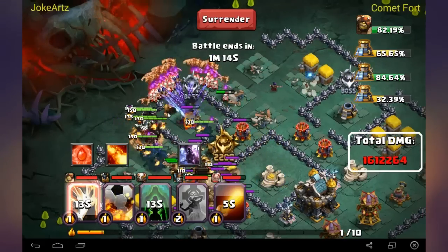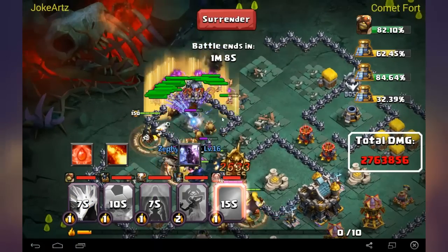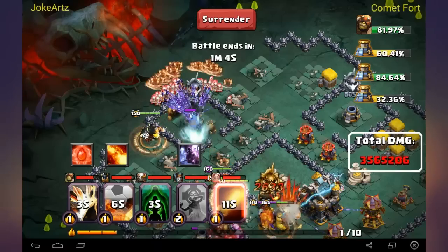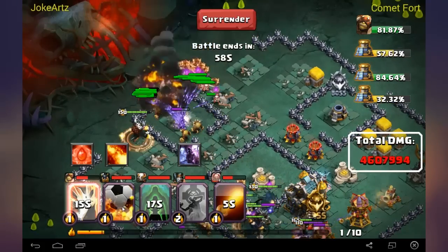When Pounder is gone, the Reaper will start attacking the sharpshooters or heroes. But you have much more time with your sharpshooters or wizards this way, so it's much better to do it like that.